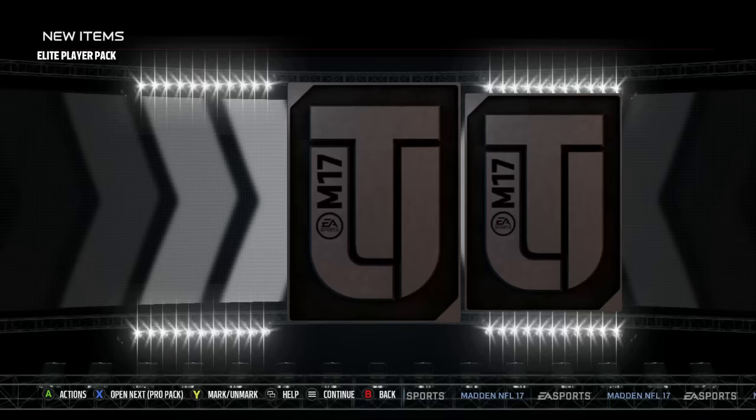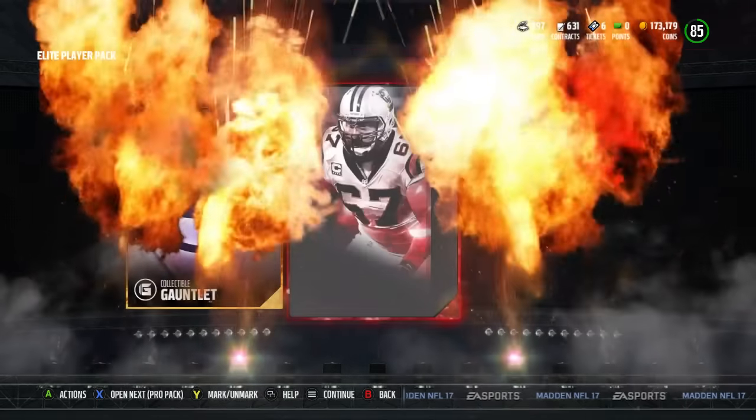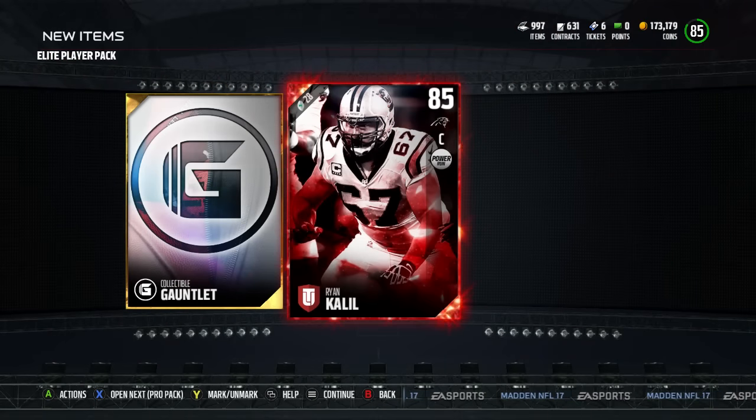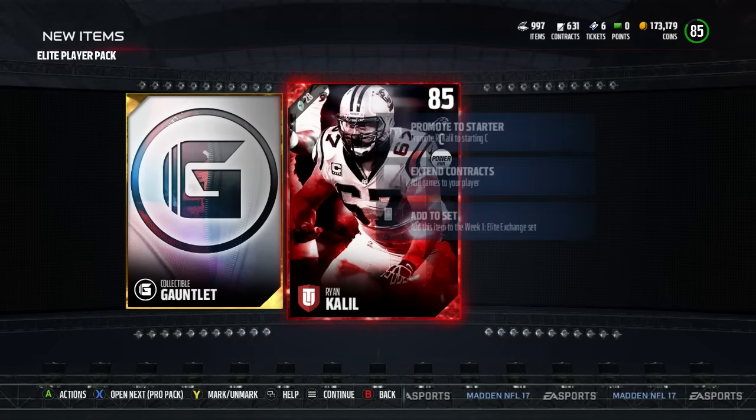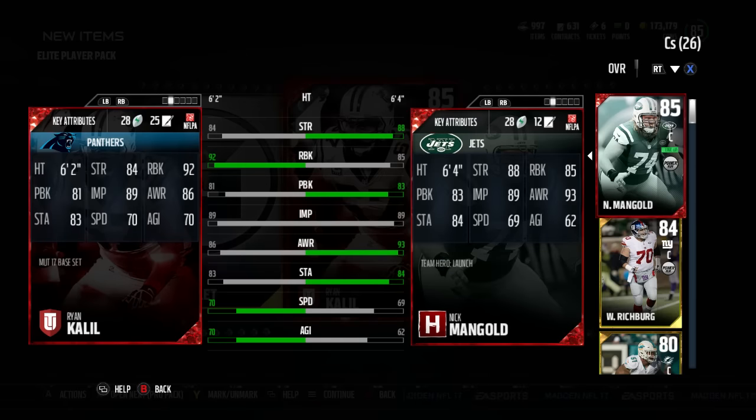Last elite player pack — hoping for someone good. Can we get Antonio Brown? Here's the collectible, and we get Ryan Khalil! Comparing Ryan Khalil to my team hero Nick Mangold — Ryan Khalil is the better run-blocking center, the best run-blocking offensive lineman in the game. His pass blocking is only down by two compared to Nick Mangold, so there's the dilemma: can I keep Ryan Khalil and just bench Nick Mangold?